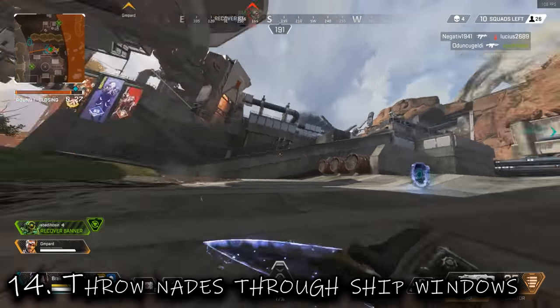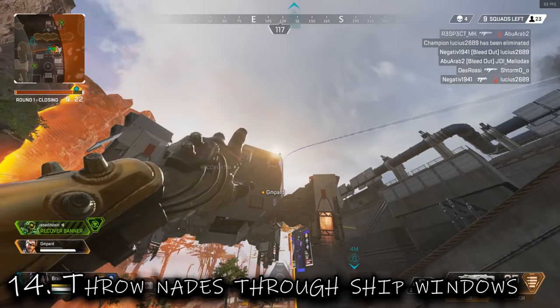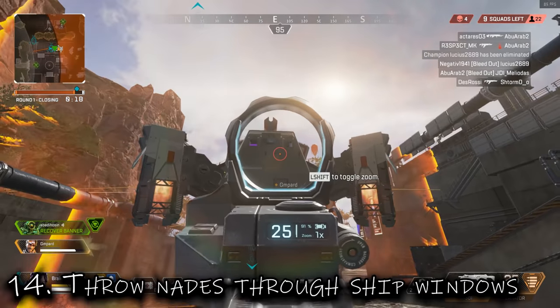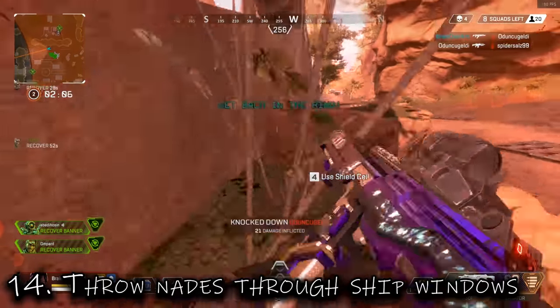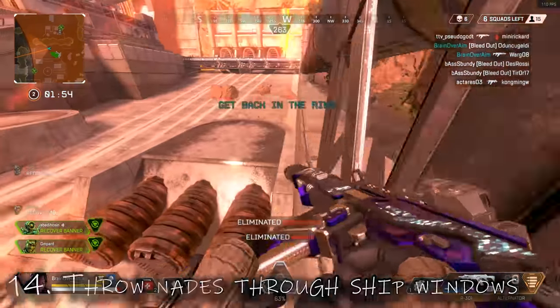Tip fourteen: throw grenades and throwables through the front supply ship windows. A lot of people forget about these windows, but that's a main camping point. If you have the front angle, be sure to throw grenades through those windows — people forget about them and it's actually really effective.